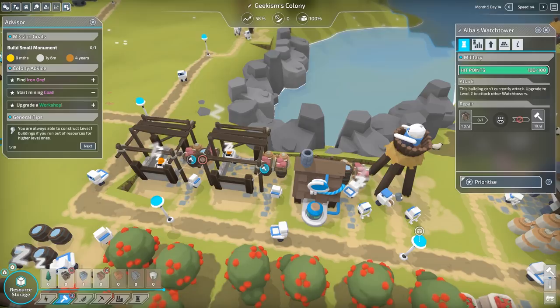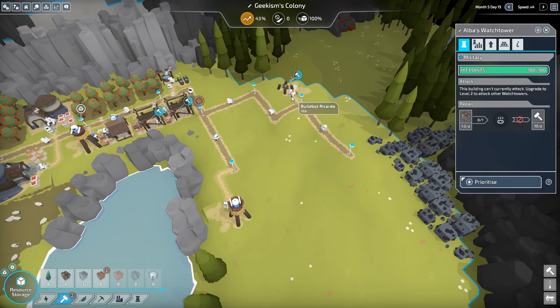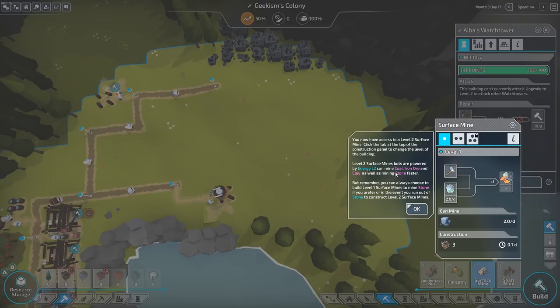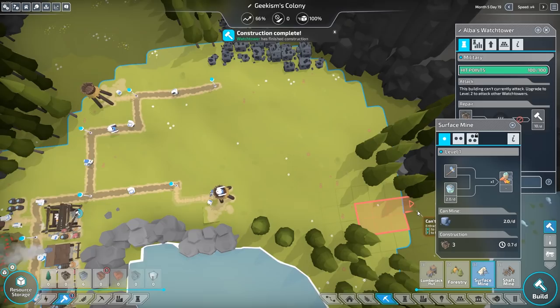So yeah, find iron and start mining coal — that seems to be the next things. We're getting towards finding iron. So can we build a coal mine now? Let's have a look. Surface level 2, level 2 surface — you can access level 2 surface mine parts, which are powered by energy level 2. But they can do coal, iron and clay, as well as mine stone faster. You can always choose to build level 1 surface mines to mine stone if you prefer. Territory gains, and we found iron ore — oh, we're smashing it.